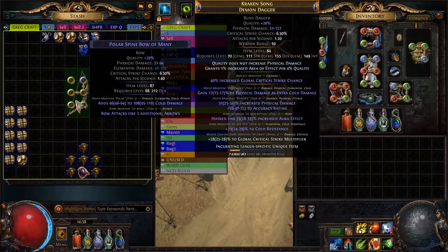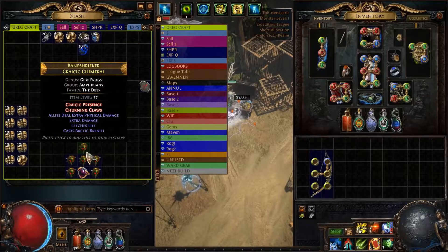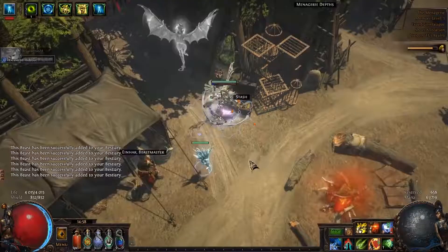The first step, if you were starting with a fresh base, is to alt spam for bow attacks and fire two additional arrows, then imprint, augment, and try to hit tier 2 or tier 1 cold fire damage. However, that step takes a while and costs money, so since he already has this base we'll move ahead. First thing we need to do is create an imprint using the Craicic Chimeral — we might need a few of these.